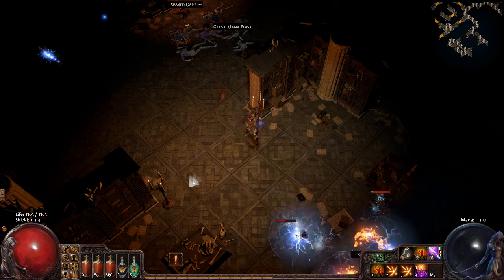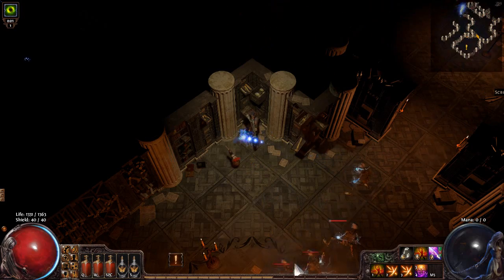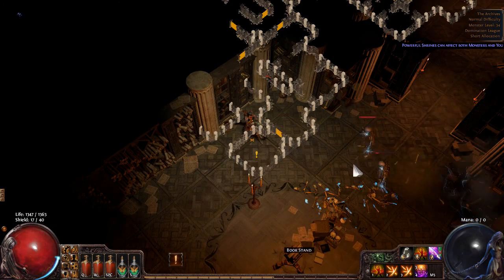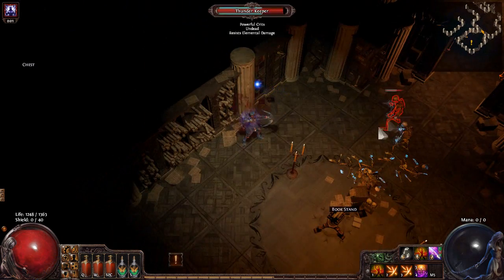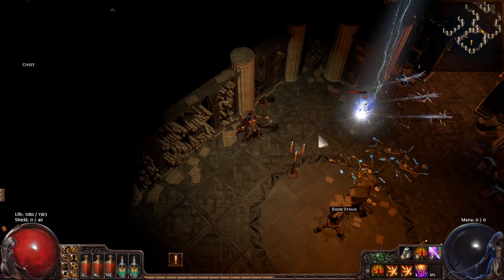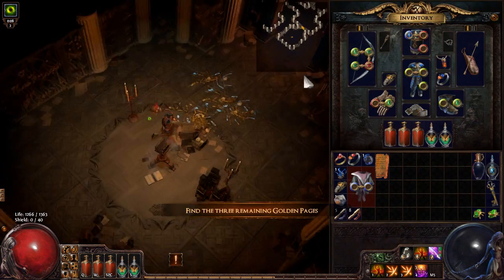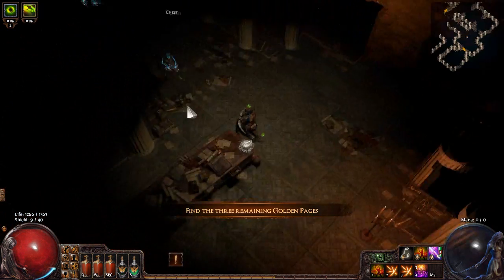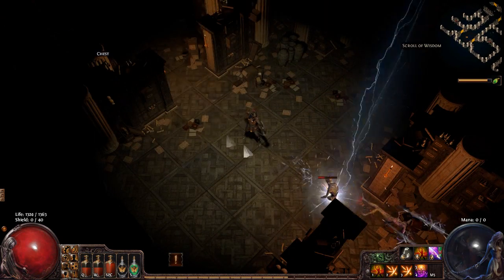I've finally found one of the golden pages — I swear I've searched half the zone and only found one so far, which means they've all spawned on the left side. A little bit unlucky there. As you can see they're just here on the book stand. I'll probably bump into the other three pretty quickly now. Make sure we grab up each one of these and any scrolls of wisdom along the way.